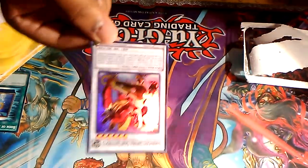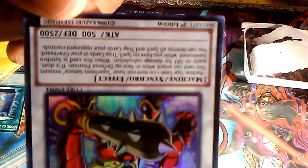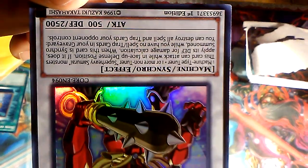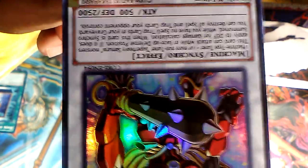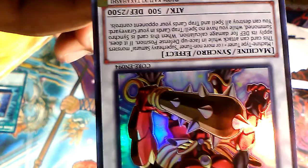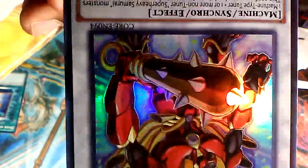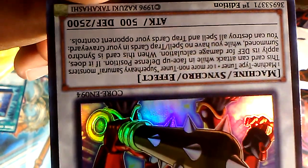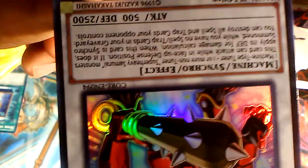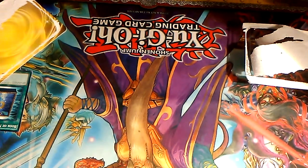Super Heavy Samurai Ogre Shundendobi: one machine-type tuner plus one or more non-tuner Super Heavy Samurai monsters. This card can attack directly while in face-down defense position; if it does, apply its defense for damage calculation. And if this card is synchro summoned while you have no spell or trap cards in your graveyard, it can destroy all spell and trap cards your opponent controls. Nice!